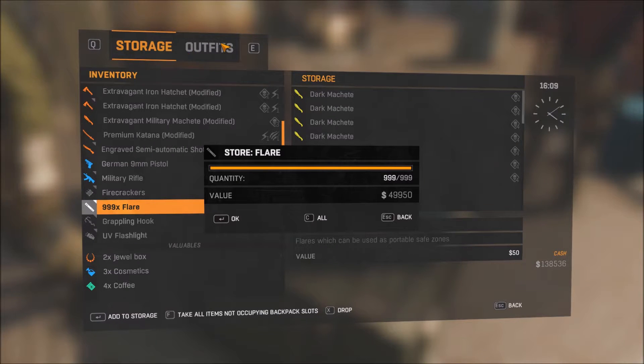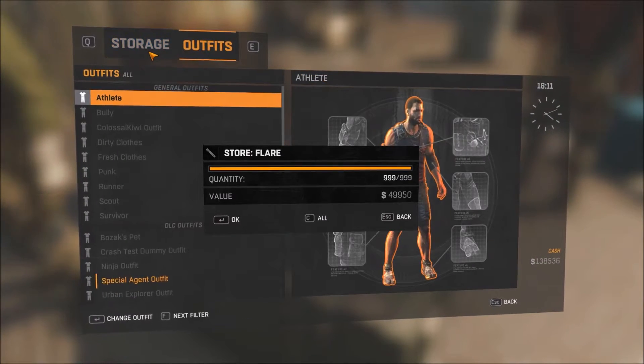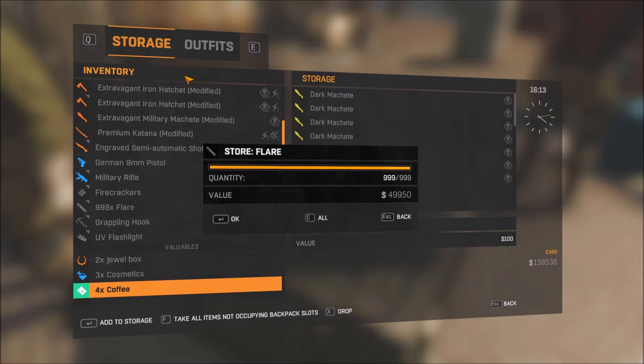...I'm just going to switch between outfits and storage like this. And you can see that the highlighted item moved down by one. So I'm going to keep doing that until I have the item I want to dupe selected — I want to dupe coffee.